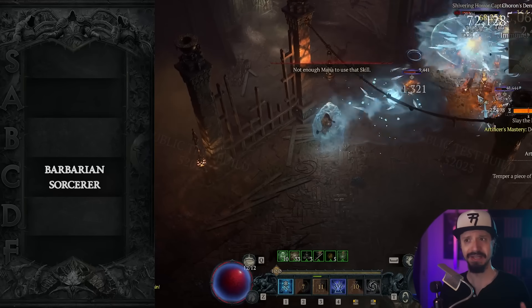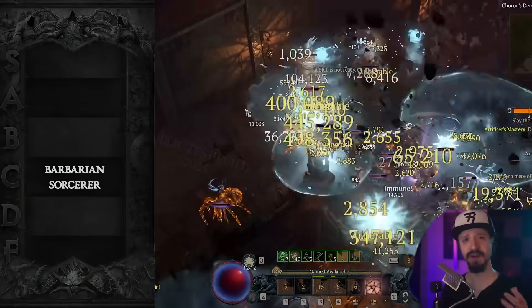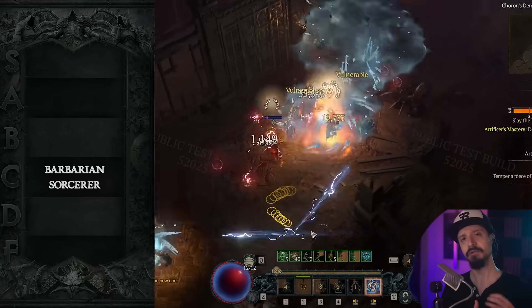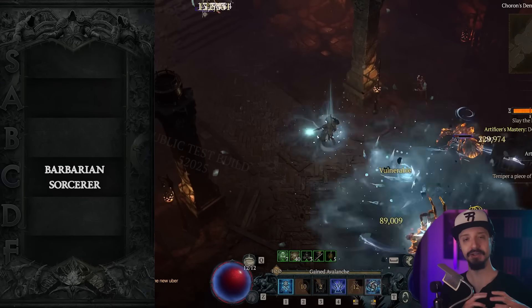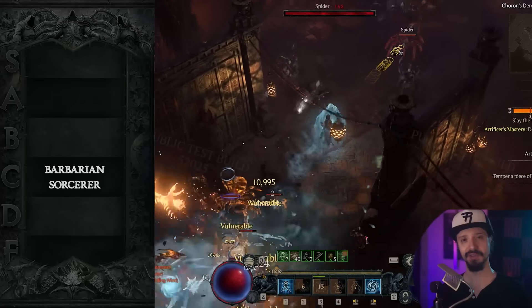but it is one of the best, if not the best, Sorcerer build for leveling 1 to 50. And another good leveling build from 1 to 50 is Firewall — those are the top two Sorcerer builds for going 1 to 50. Now another thing this season: every class as part of the season journey is going to be getting a suite of gear that is all themed towards some kind of a build.